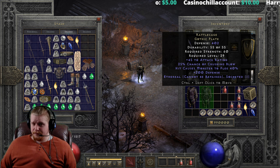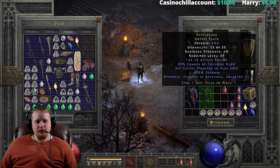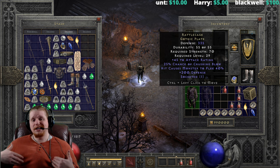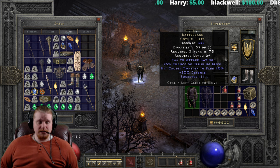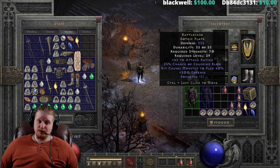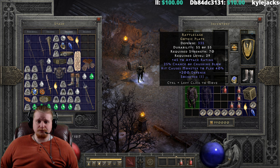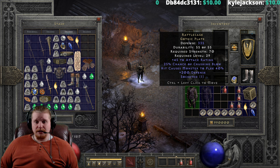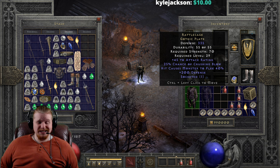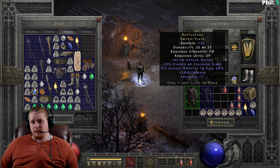However, if you did find an ethereal version, it would be good for a mercenary. So what is this particular armor good for? What characters would best get use out of this plate? Well, it works very well on ranged characters because it has hit-causes-monster-to-flee at 40%. This is extremely effective for Amazons or a throwing barbarian. You can also put this on a mercenary to relatively good effect. And the really nice thing about hit-causes-monster-to-flee is that it doesn't work on bosses or elites — it only works on the trash mobs.